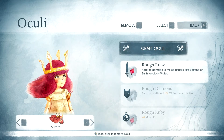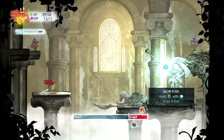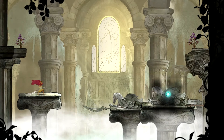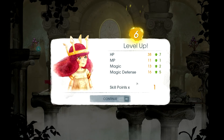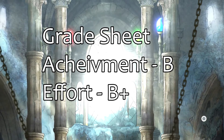All in all, Child of Light is a reasonably fun game with some flaws that made me question the gameplay throughout. If you're a fan of turn-based RPGs there is definitely some fun to be had here, obviously combined with the fact that it's a pretty beautiful game to look at. But to be honest, I found this game beautiful but shallow, and there are definitely better examples of the genre out there.